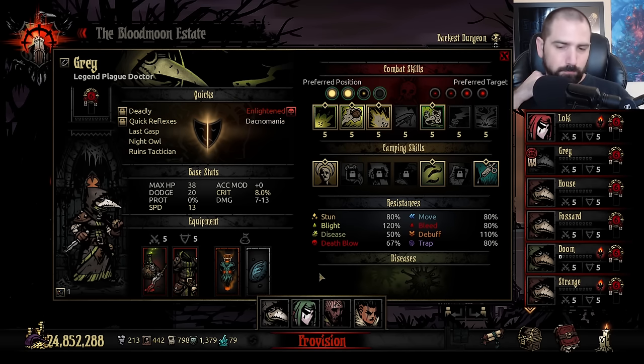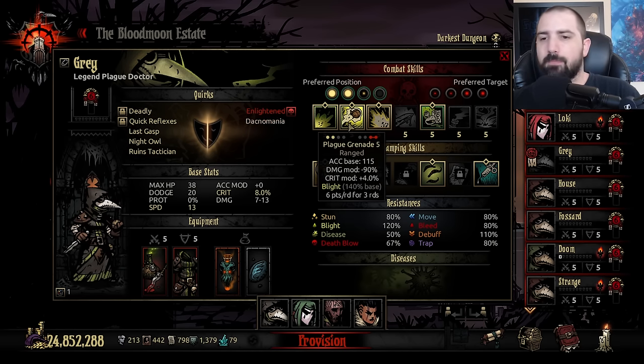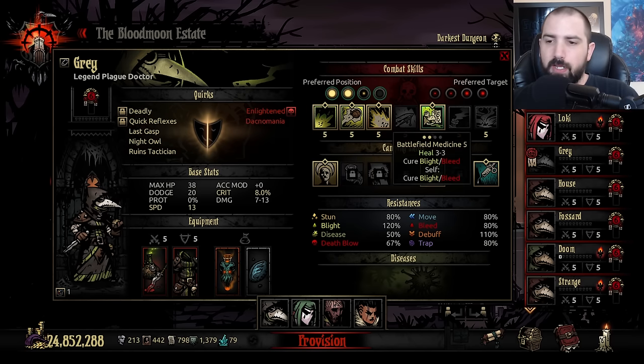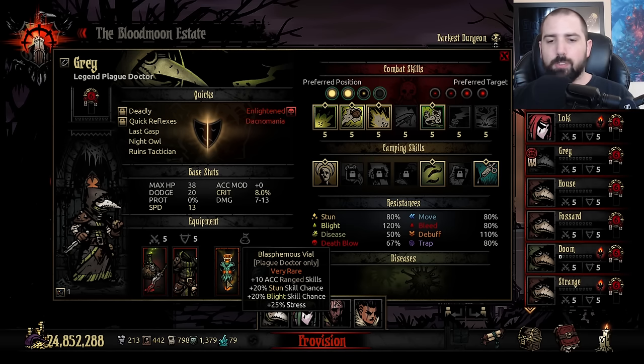Finally we have Plague Doctor, who pretty much goes into any team because she's that strong. For this team she's the control support — blight setup with blight attacks, Blinding Gas, and Medicine. For trinkets, Speed Stone is a pretty common low-level trinket, and then Blasphemous Vial, which you can get from any boss mission — just have to wait till it shows up. It's one of the top three trinkets to look for.